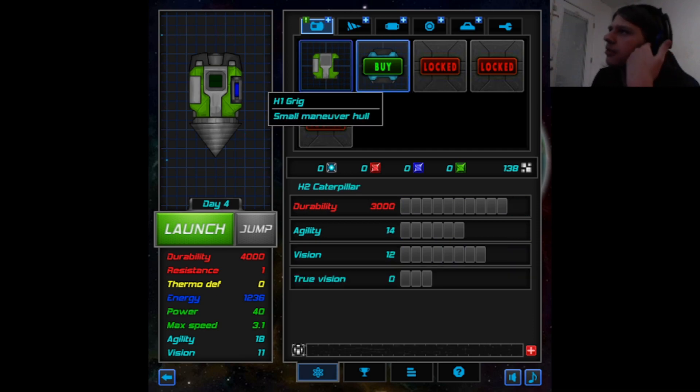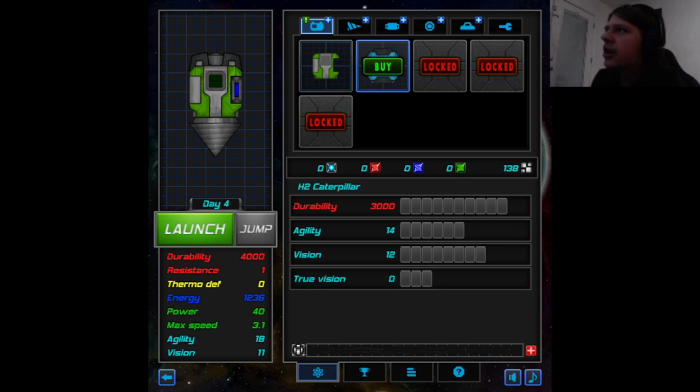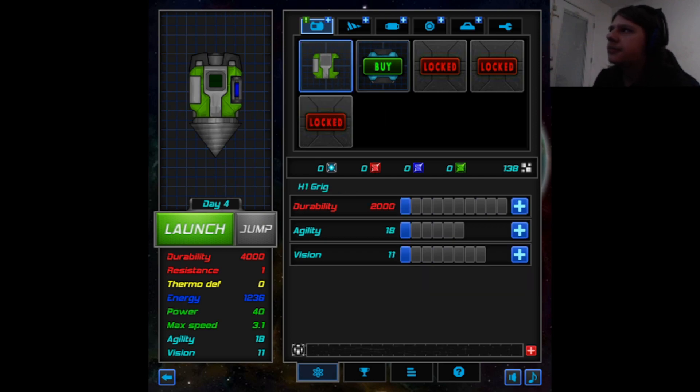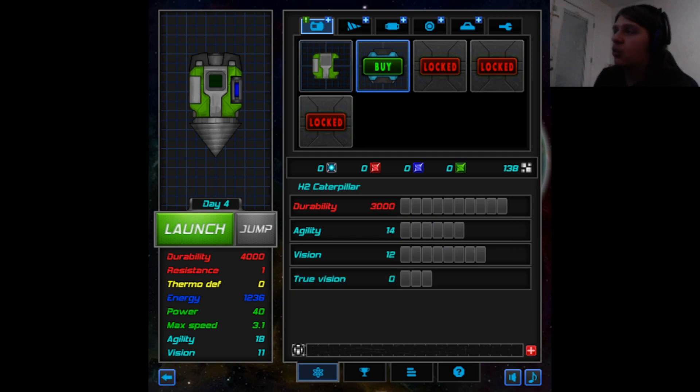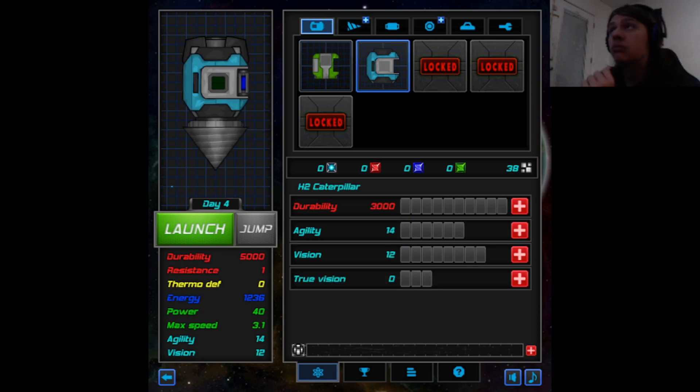I can see the stats before I buy it. So this has 2000 durability, 18 agility, 11 vision. Better durability, less agility, but more vision. And whatever true vision is. I'm gonna get it. And it's blue, which means it's better.